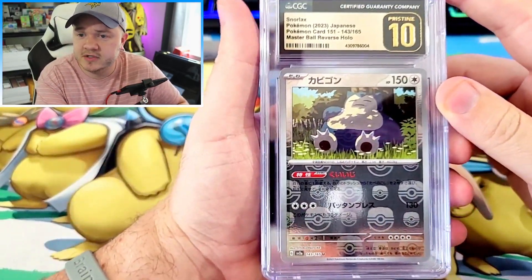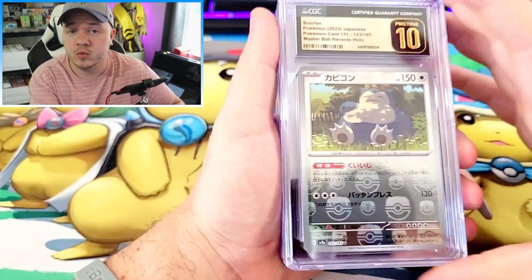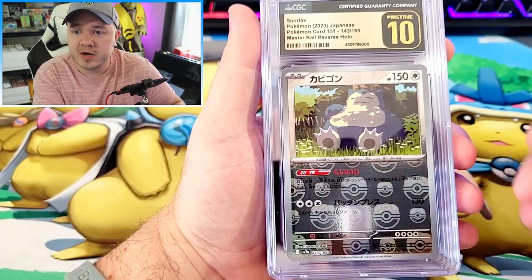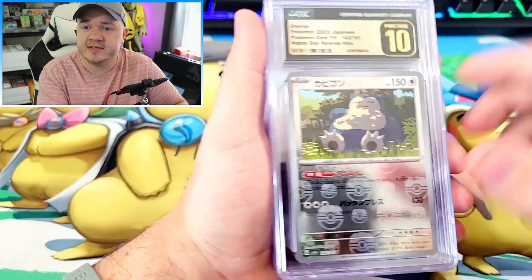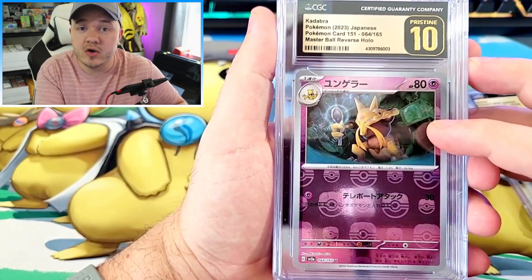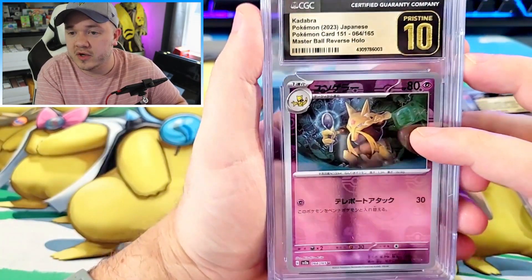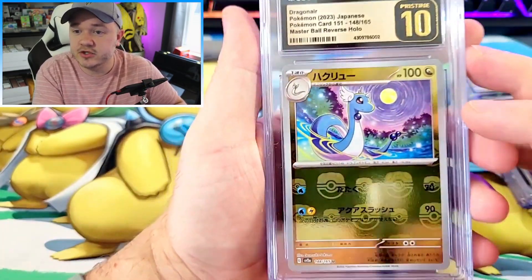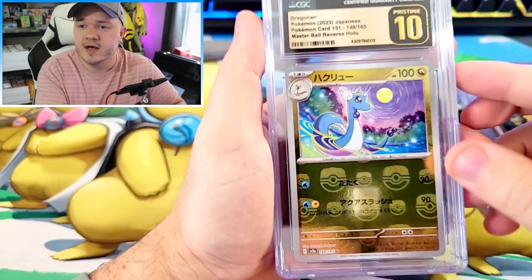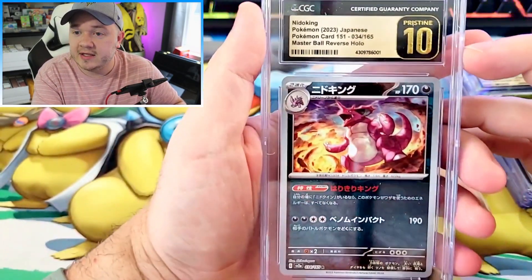The last four cards are also Master Ball Reverse Holos. When I saw the prices on these go up after they came out and after people got a sense of how hard any particular one is to pull - now obviously Pokemon 151 is made to order, so there are a bunch of made-to-order boxes hitting the market between now and the end of the year, so prices will probably continue to come down. We've got Snorlax in a Pristine. We've got Kadabra - the first Kadabra card back since Yuri Geller pulled it from the TCG, which is really annoying. Arita gets to be the one to design the card and we got a Pristine 10 on it. Next is Dragonair, such a fantastically designed Pokemon and such a cute, colorful artwork. And last but not least, we got Nidoking - absolutely badass looking artwork showing all of his might - and it also got the Pristine 10.